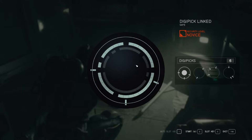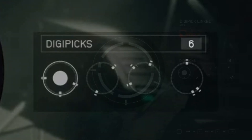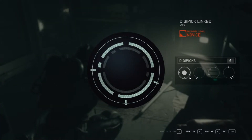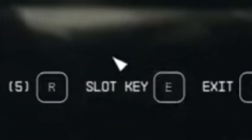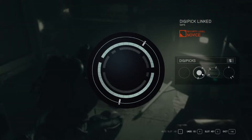You'll see on the right underneath where it says digi-picks there are four circles. You can click on them and rotate those circles to fit into the grooves that are missing in the middle. I'm playing on PC so all I have to do is rotate the mouse wheel until it fits in one of those grooves. Then you click where it says 'Slot Key' — push on that and that'll insert your choice. Then just repeat until you fill in all the open grooves.